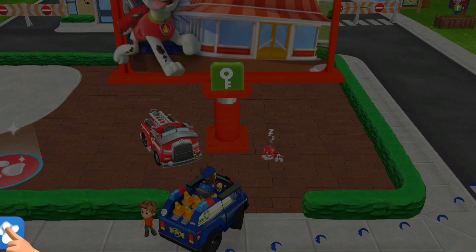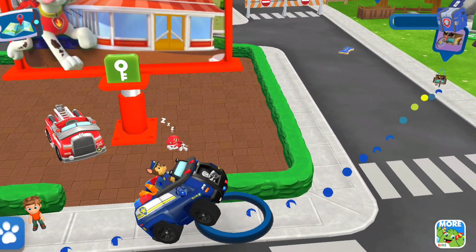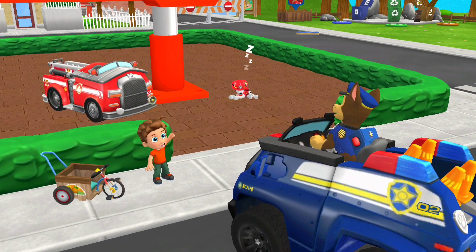Other pups can help on this mission! Tap on the paw button to call another pup! Pick a pup! All right, pup! Time to find out! That's it! It's the super trike! You found it! Let's bring it back to Alex! Thank you, pup! Alex will be able to zoom around town again!